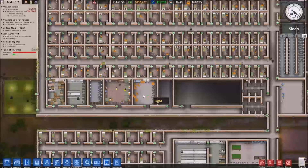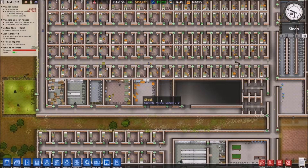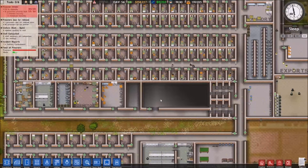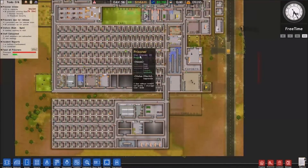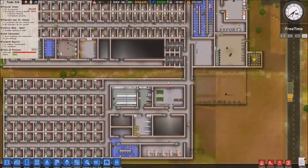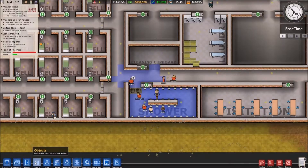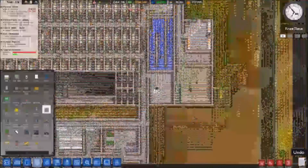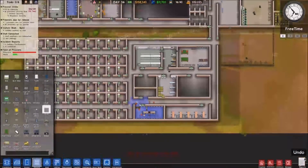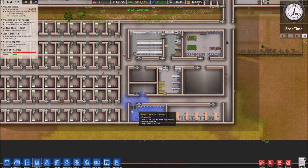I'll end up micromanaging this a little to make sure that when I get more protective custody prisoners I add them to one of the two rooms. We're also getting some maximum security prisoners in, which is brilliant - we're actually going to see more prisoners arrive. And that room is flooding really badly, so let's add in a lot more drains. I think it's coming out the side there, so if we add in the extra drains hopefully it won't.